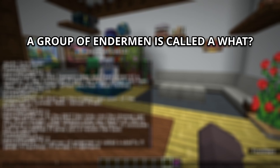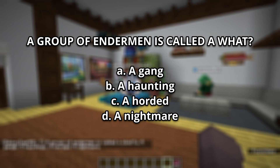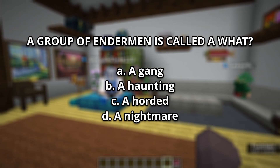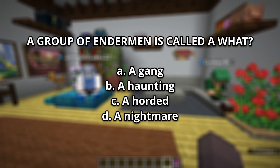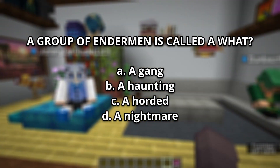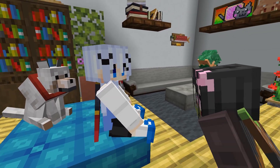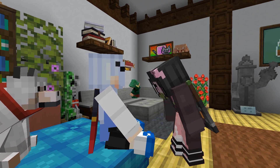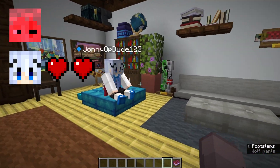Number 7: A group of endermen is called a what? A, a gang. B, a haunting. C, a hoarded. D, a nightmare. I feel like I've heard about this. You did hear right — it is B, the haunting.